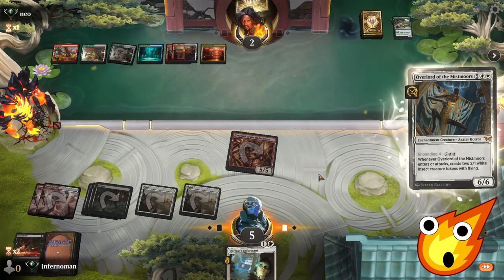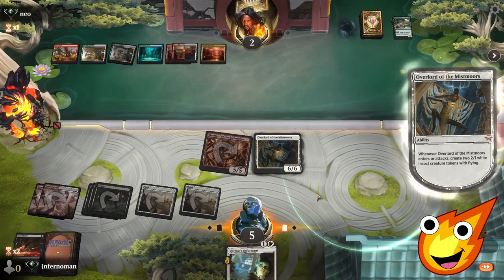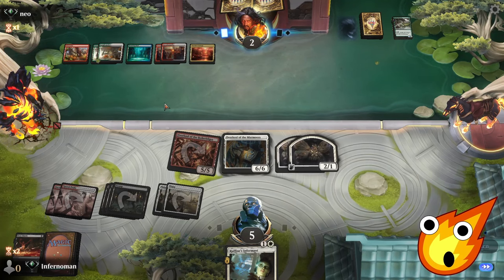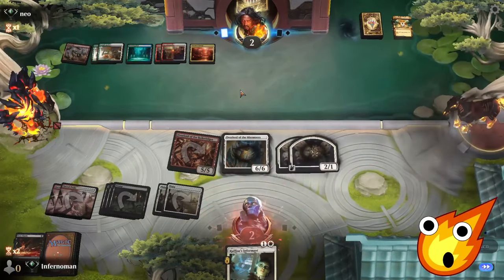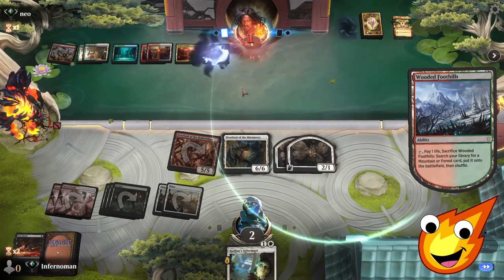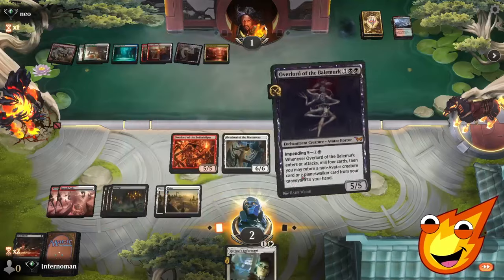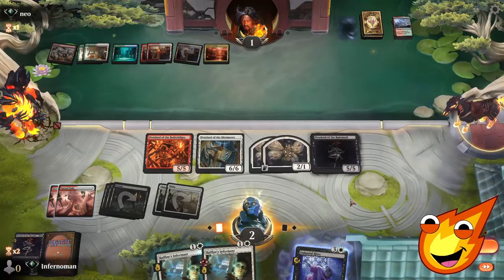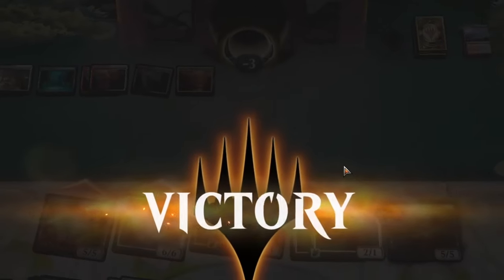Unless the opponent has two burn spells in hand, we have this won. We hard cast Overlord of the Mist Moors and make two flying insect tokens. Who has the board state now? Lightning bolt hits a token — they don't have the second one. We swing. All three overlords hit the field for overkill — completely unnecessary but we'll take it!